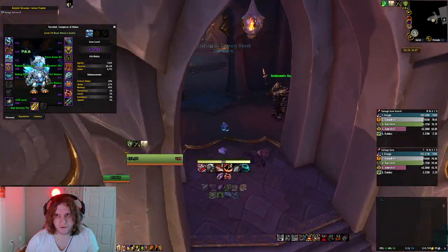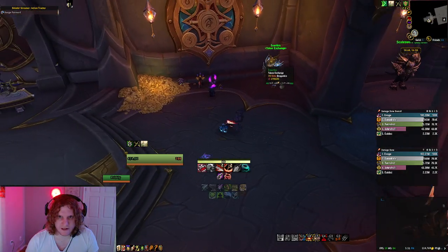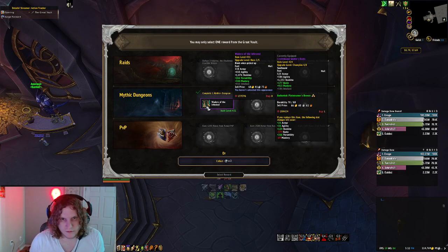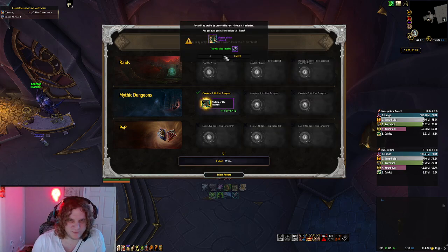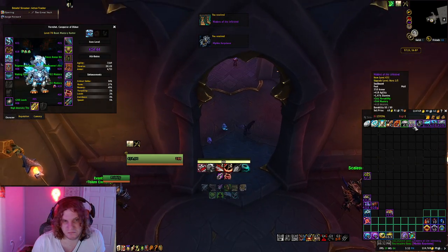Did the Catalyst come out this week? I didn't see a Catalyst quest. We'll have to go check that out — I was under the assumption it would come out this week. My hunter is just looking for a weapon. It's not a weapon. These stats aren't very good, but they are on a better track than my normal boots from raid. I guess we'll take them — sort of an upgrade, about seven item levels.